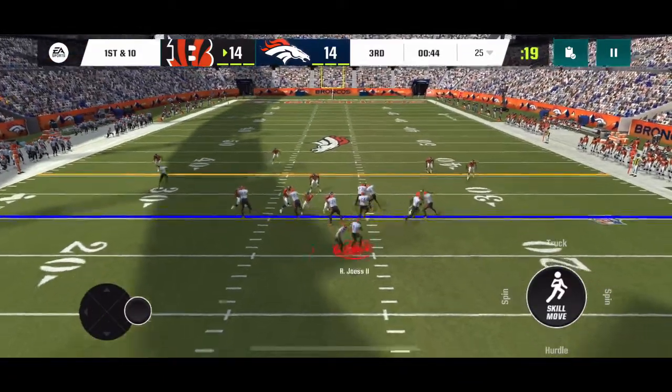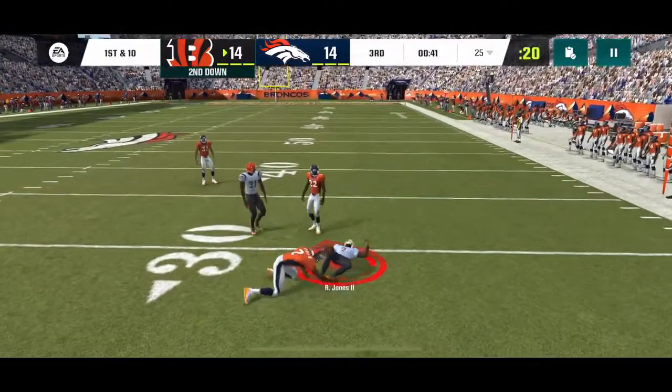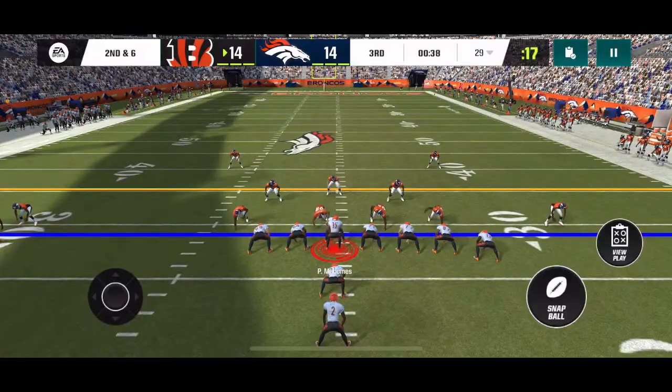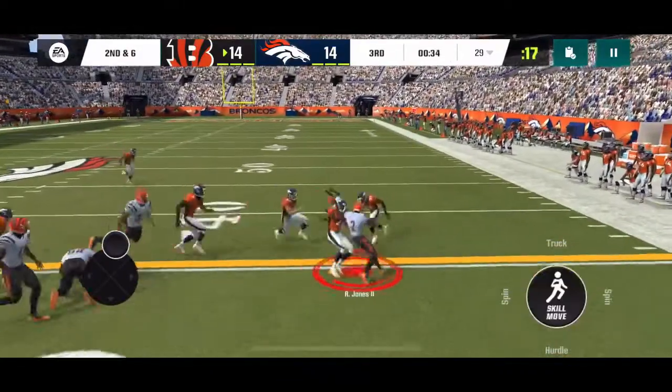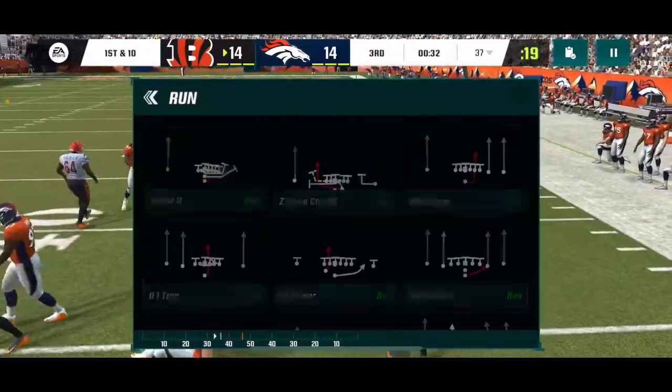So when I'm running, you can hold it to the right and do a spin move, but if you hold down — let me try on this play. It's not going to really work; I don't really have a good team. I didn't play really that much last Madden Mobile, so my team's kind of trash. But if you hold it down, it actually should do a hurdle animation.